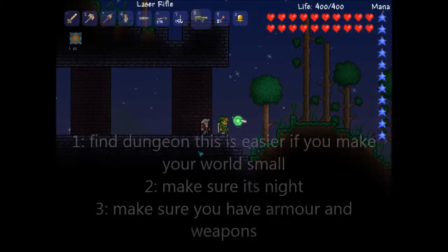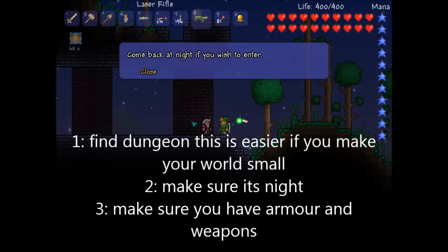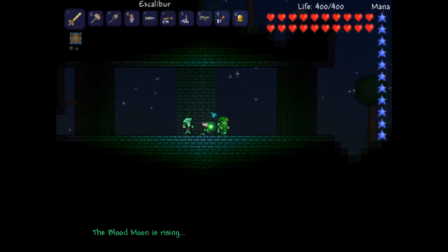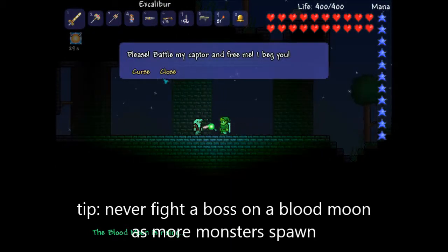Number one, you have to find a dungeon that looks like this. Then find the old man who says that it's night. So let's wait till night. It's night and I'm going to start finding this old man.